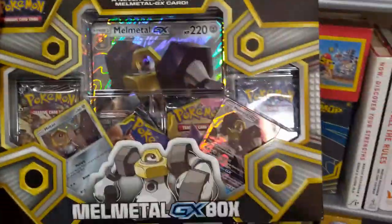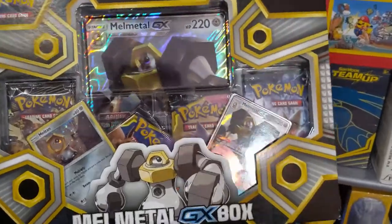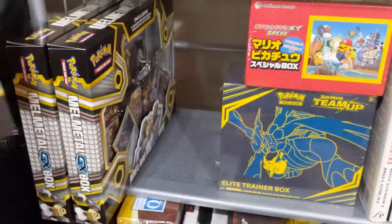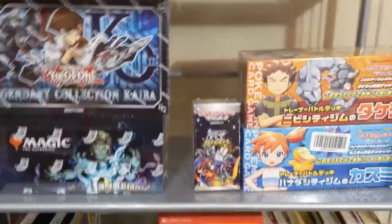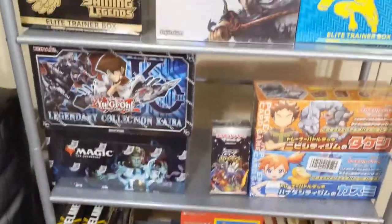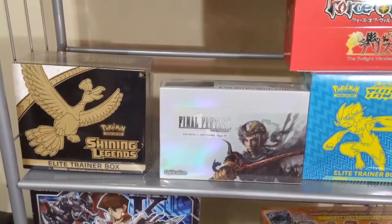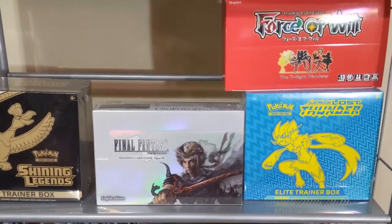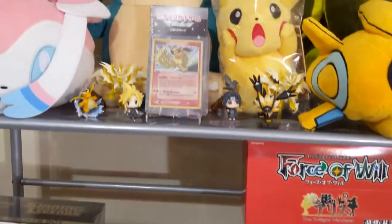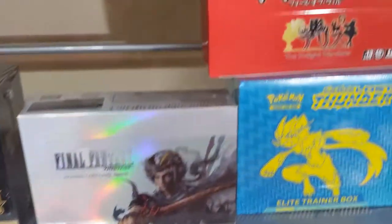For today we are opening another one of these Melmetal GX packs — they do have two Team Up packs, so hopefully we can get that Magikarp Wailord. For a quick bookshelf update, if you see anything you're interested in seeing opened, let me know in a comment. If there's a lot of support for a certain one, maybe that's what we'll do — for example, Final Fantasy or Force of Will.